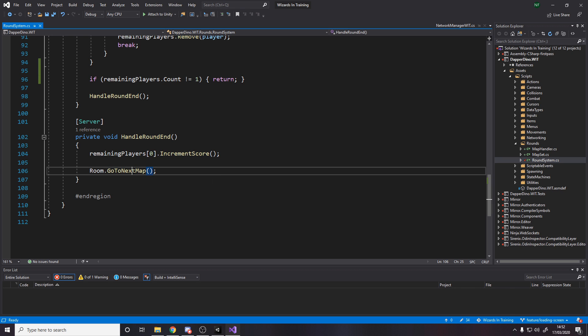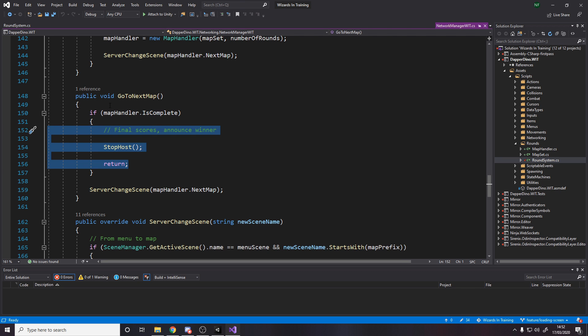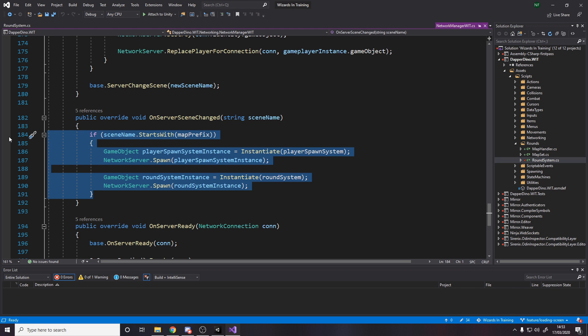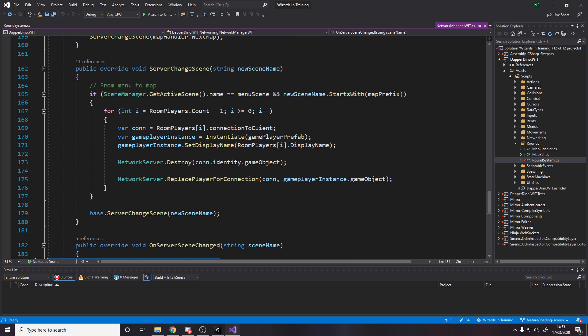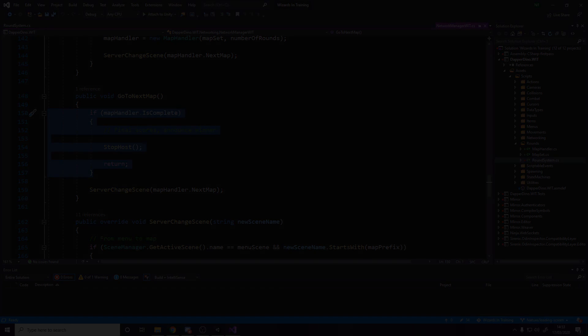Once there's one player left we handle round end — increment the score for the last remaining player and go to the next map. If we're complete we stop the host, which is currently buggy and needs fixing. Otherwise we go to the next map, on server scene changed fires when it's loaded, we add the spawn system and round system again, all players load into the new scene, go three two one, and they fight. The game loop for a full match works fine — I still need to add a loading screen, end game screen, and do cleanup when the game ends.